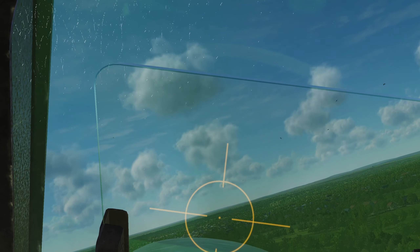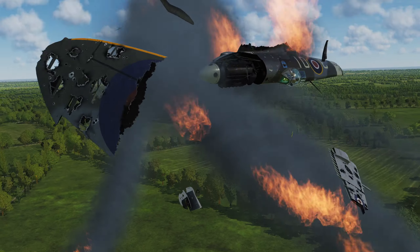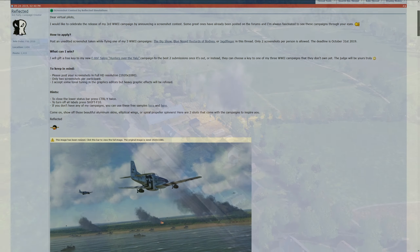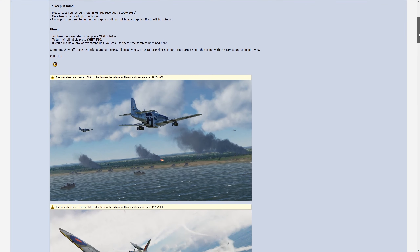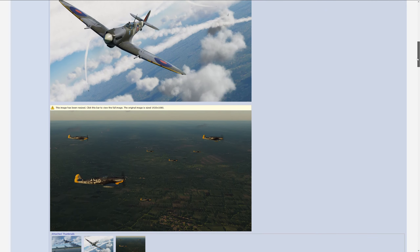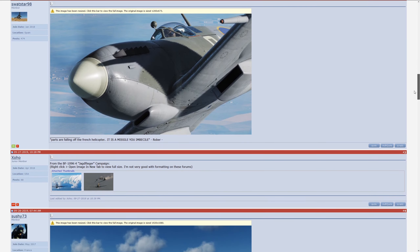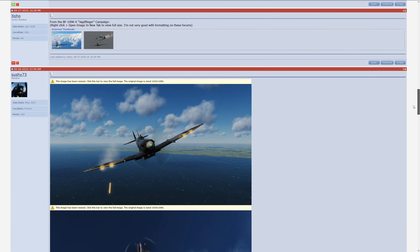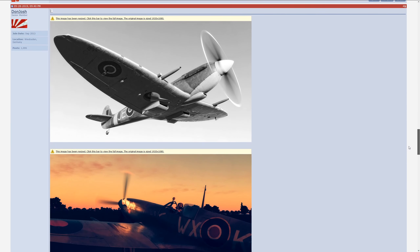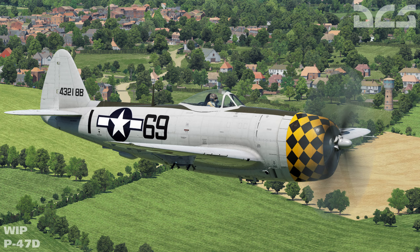That rounds off development progress for September 2019 on the DCS Warbirds side. A last note: Reflected Simulations have a screenshot competition ongoing, and the best submissions will be rewarded with keys for an upcoming F-86 Sabre campaign or one of the World War II campaigns. Entries close on October 31st and there are only a couple of screenshots currently entered, so if you're interested in winning one of those campaigns, take some screenshots and enter the thread. Thanks for watching everybody — happy hunting and I'll see you up there.